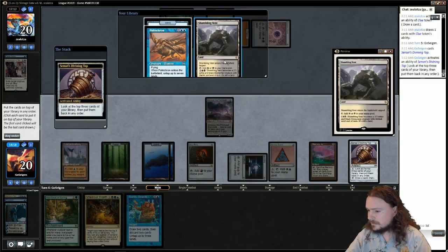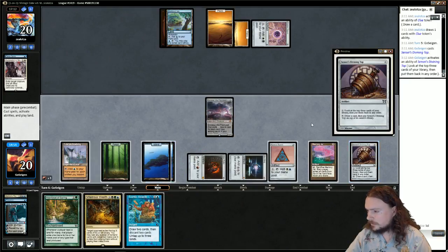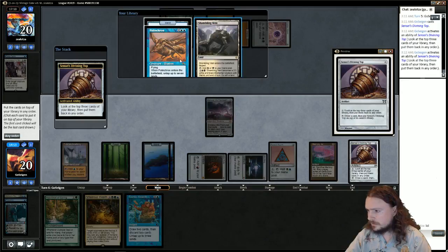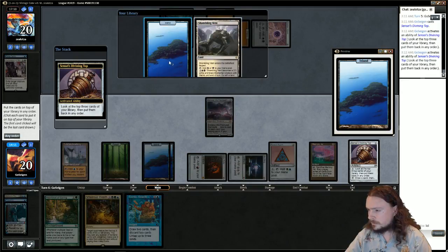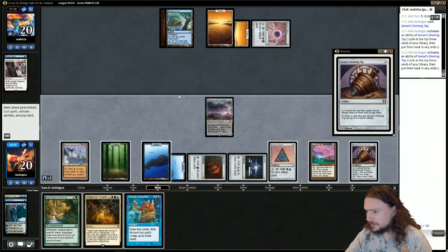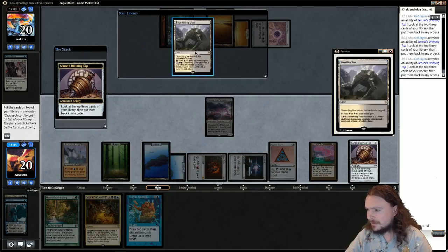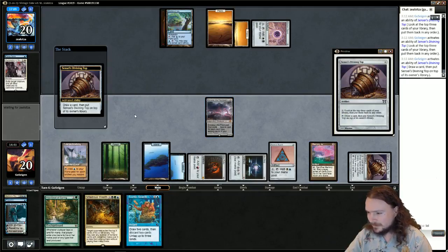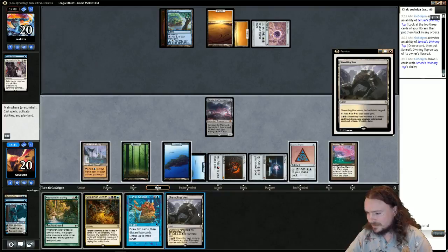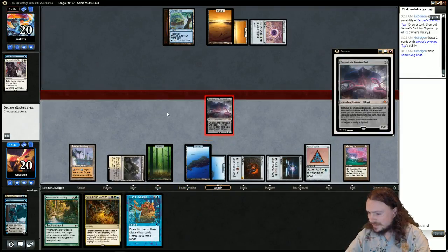Palinchron — black mana! Okay, we stacked it wrong. Third time's the charm: Island, Palinchron, Shambling Vent. Wow, I look like such a smart person. Let's attack with our Emrakul, since we're such a smart goddamn person.